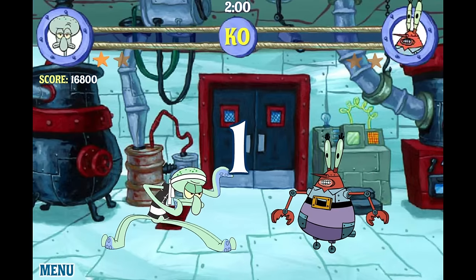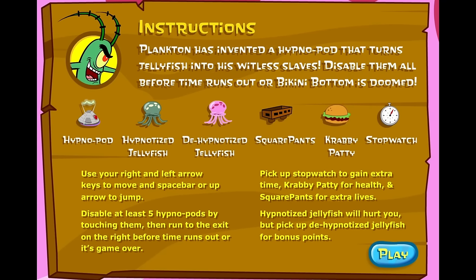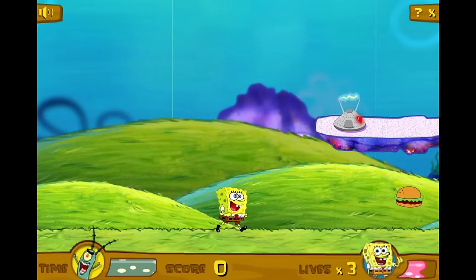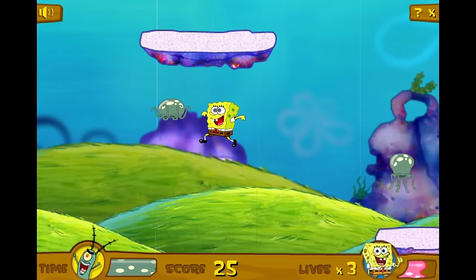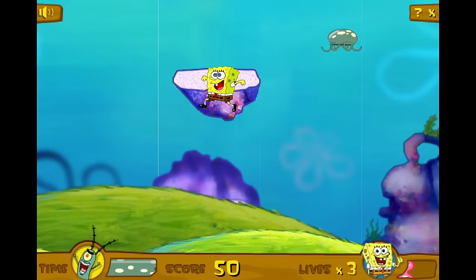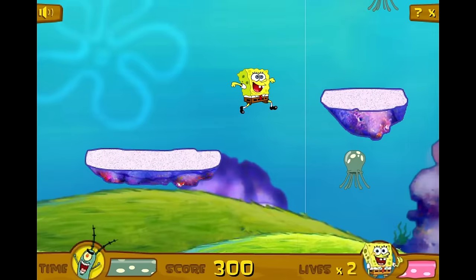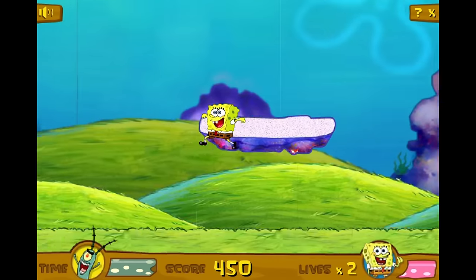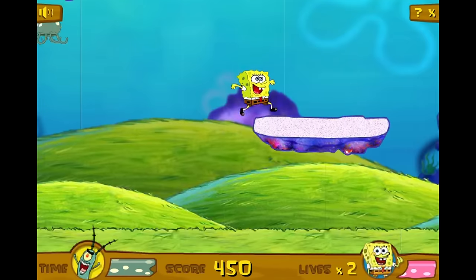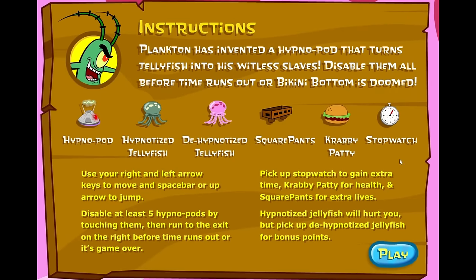Let's wrap up the year with the other Smashing Ideas game: Plankton's Pernicious Plot. Plankton invented a hypnopod that makes the jellyfish do his bidding, so SpongeBob has to destroy all the hypnopods without being destroyed by the jellyfish. The art style is very interesting — it doesn't look like your usual Smashing Ideas game. You jump across platforms and very happily destroy the hypnopods while avoiding mind-controlled jellyfish. The cured ones are your friends and give you bonus points. It feels nice to destroy the hypnopods and watch the jellyfish become normal again. What I really like is how high you can jump — no rules apply here. This one's really enjoyable.